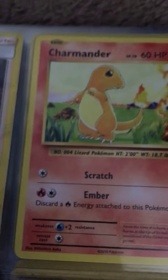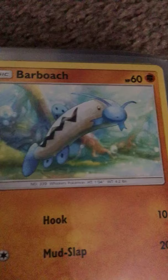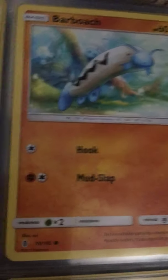Charmander — one of my favorites. He has Scratch for 10 damage and Ember for 10 damage. And Barboach — Hook for 10 damage, Mudsport for 20 damage.